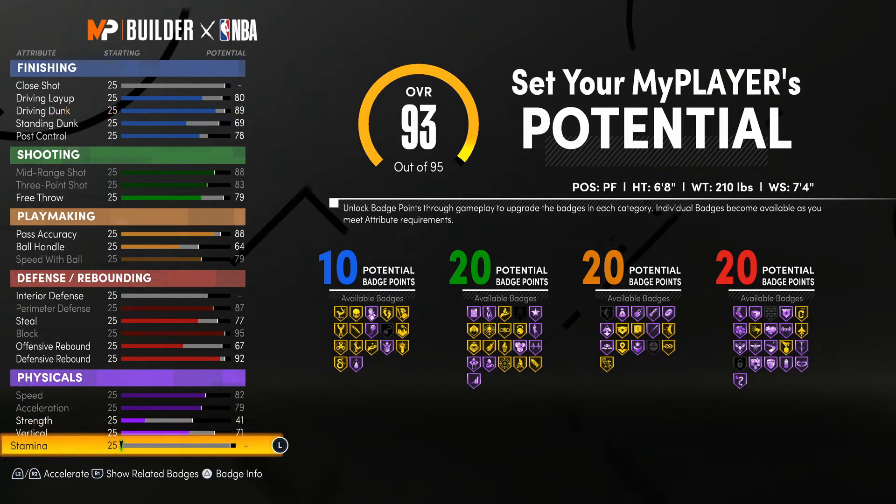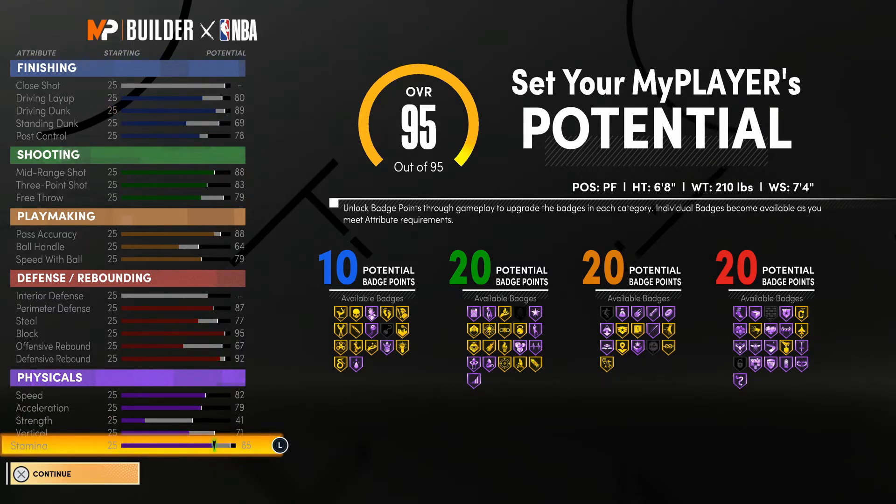We still got more because I do not leave out the physicals. Max speed, max acceleration, we will be adding a little bit of strength — taking that up to a 41. With the vertical we're going to take that up to a 71, because we want to catch bodies. For the stamina we're just going to max out at 85 with the rest of those points to really cap the build off.